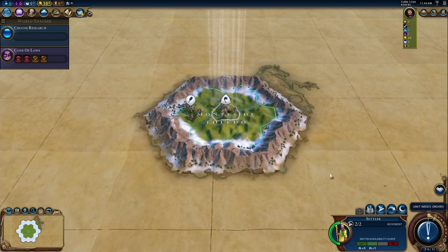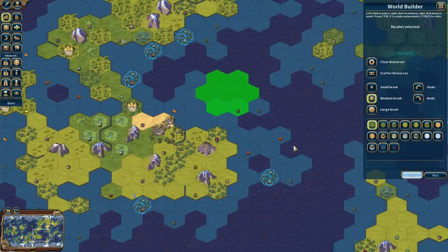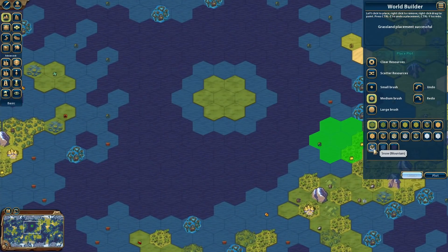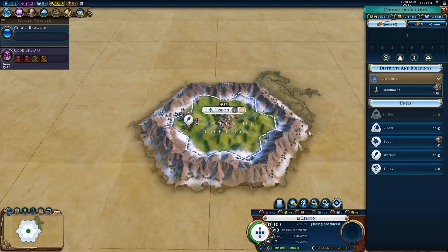This looks awesome, let's just found the city right in the middle. To get this start, I had to use World Builder. I created a random new map, panned around, found a big ocean area and thought it looked perfect. We created plains hills in the middle, mountains in the next ring, and ocean tiles in the third ring. Then I waited a week and completely forgot everything about the map — which is what I want.